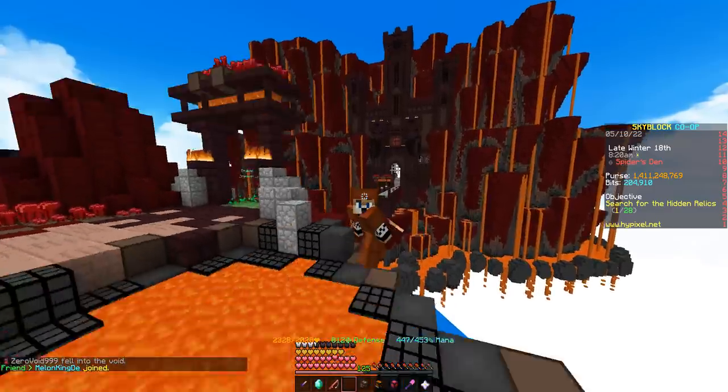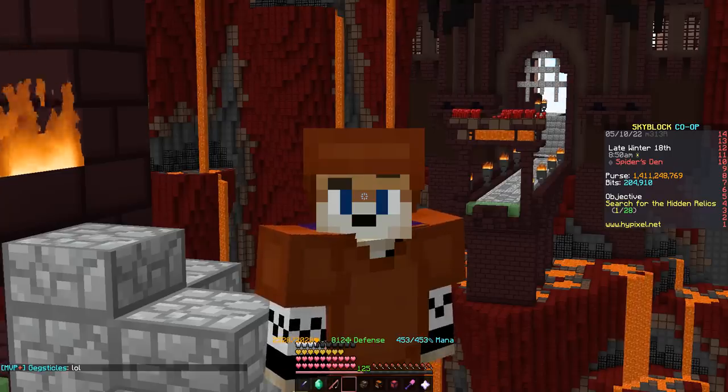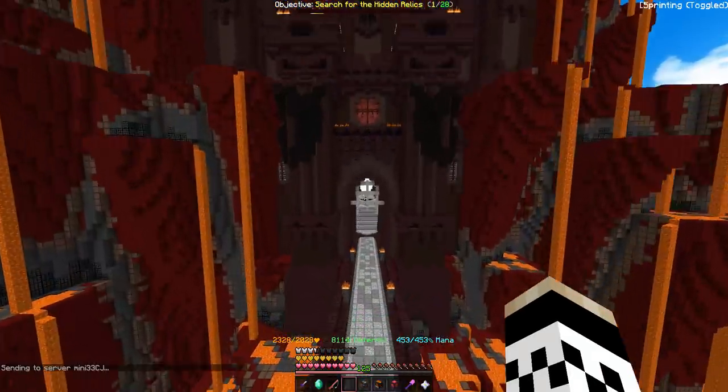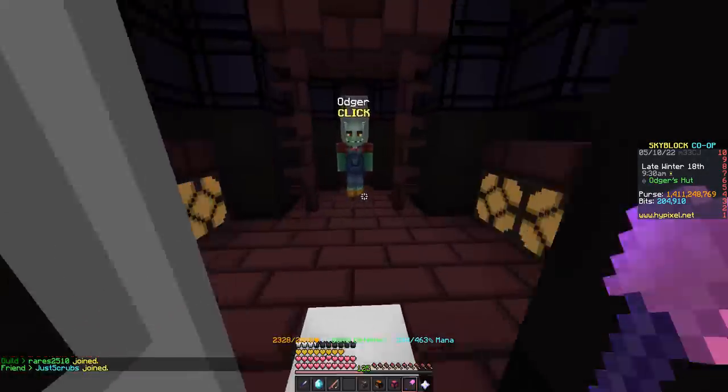A huge aspect of the new nether update is fishing. They've created a whole new system where you can catch trophy fish and upgrade your gear to get even better sea creatures. Today we're going to take a look at that and hopefully profit from it quite a bit. The goal is to make 1 Billion Coins with the help of our co-op mates.